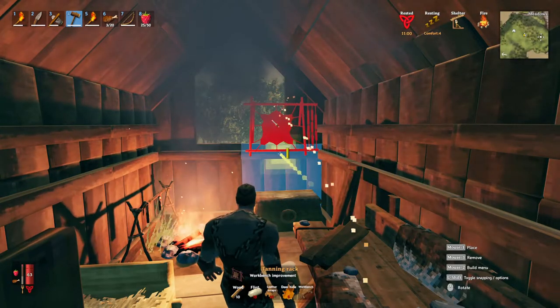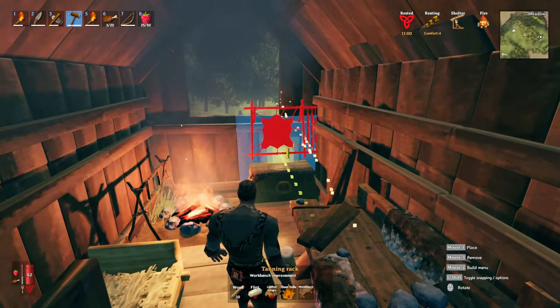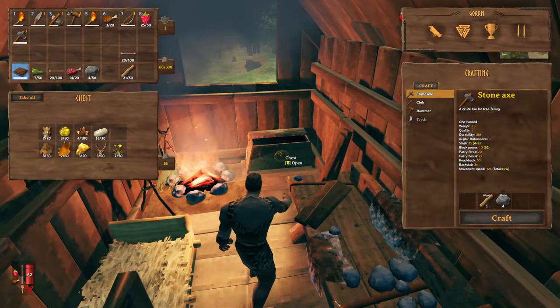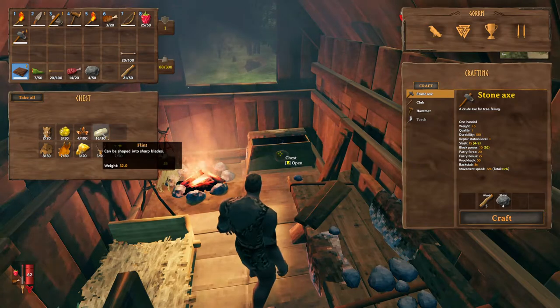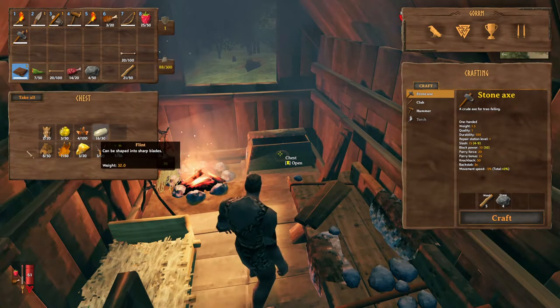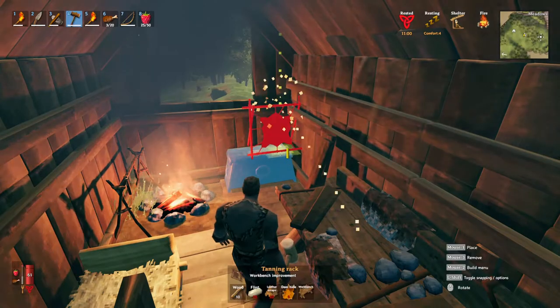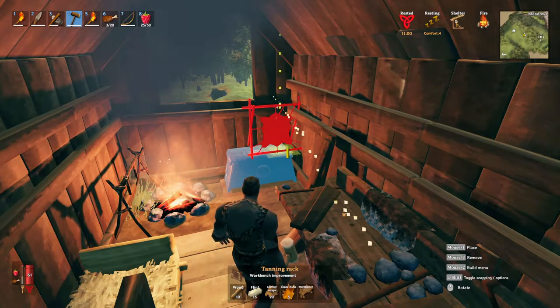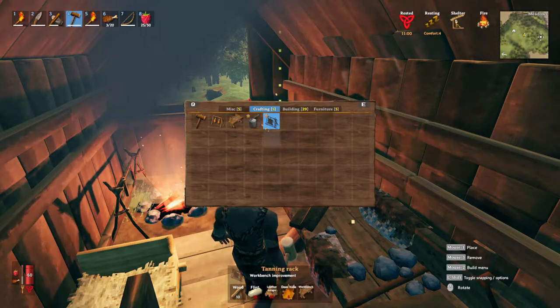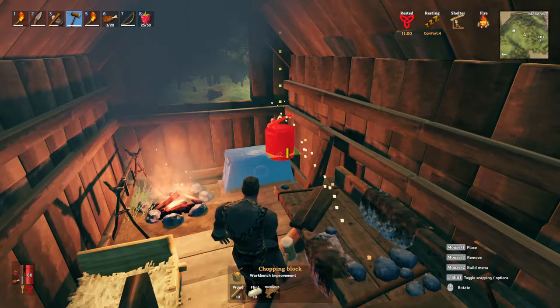What do we have at the moment? I'll probably put this stuff in my chest. So we have enough deer hides. We need 25 flints — we've got to find more flint. We need 20 scraps, and we've got enough deer hide. So we should find some more flint, and we can get some more scraps off of the boars. Let's go do that.